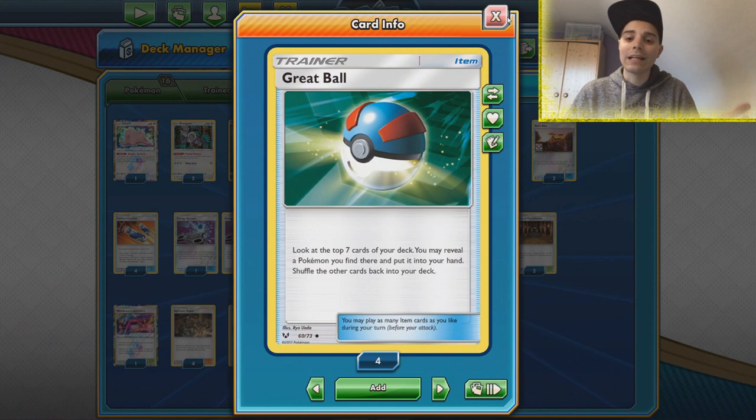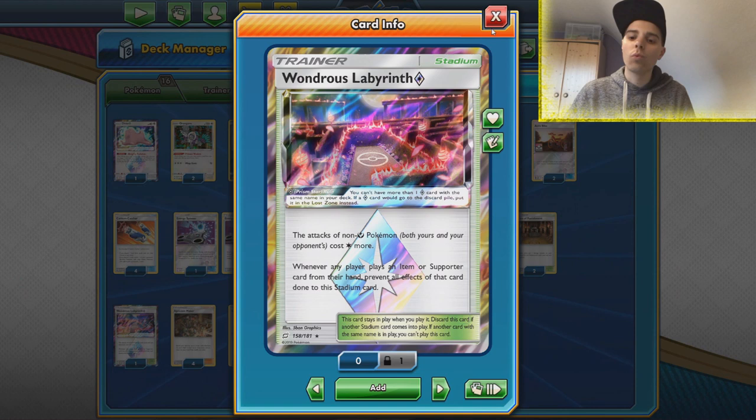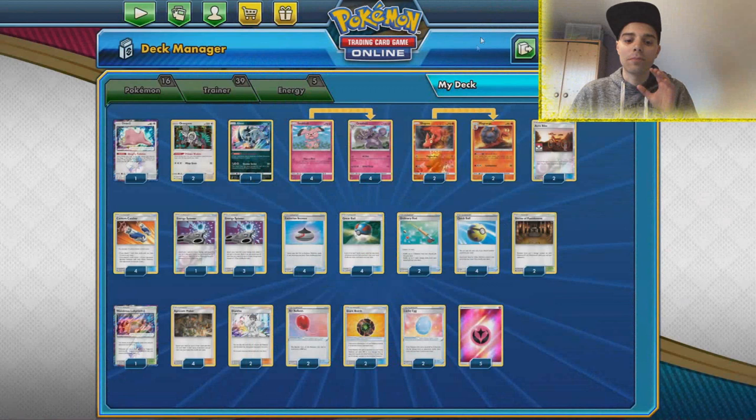We also have Absol in here to slow down the opponent, as well as Wanderous Labyrinth. That means every non-fairy Pokemon needs one extra energy to attack. This is very crucial in things like Malamar. Wait until they get the Viridian out, then smack down Wanderous Labyrinth and suddenly Gardevoir needs four energies.